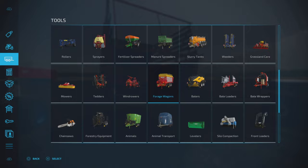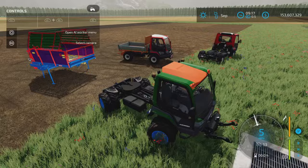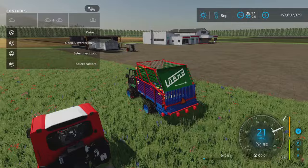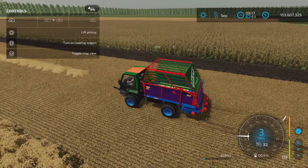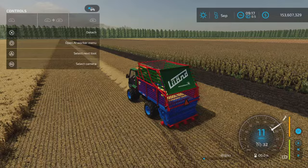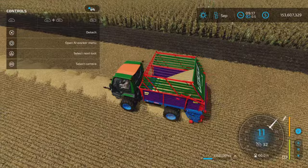Let's hop in and hook this up. We've got a little bit of straw over there — we're going to pick up straw with it. That fifth wheel does not look like it's interfering with anything, which is really nice. L1 and Circle lowers the pickup, then turn it on and drive forward. The animation looks good.